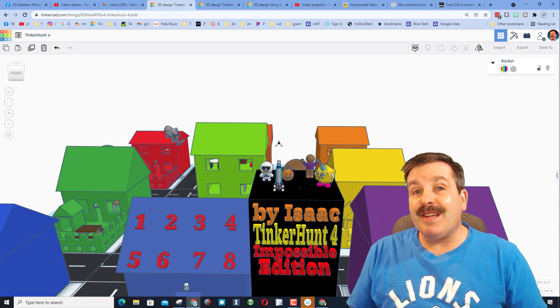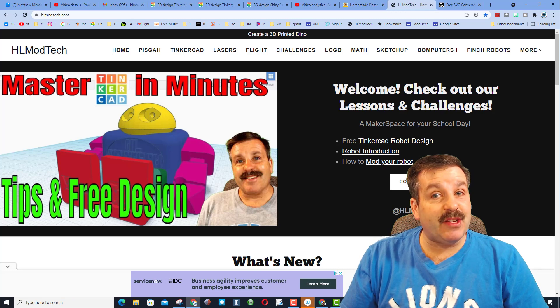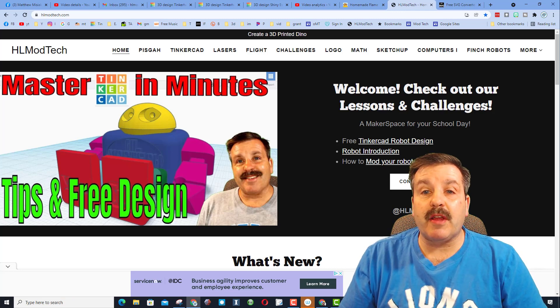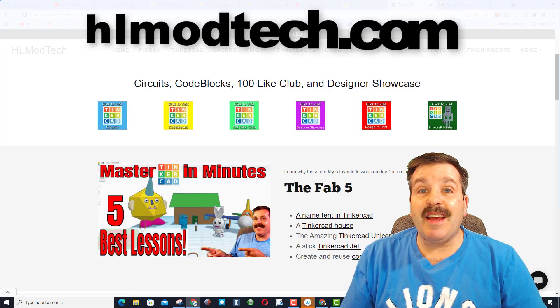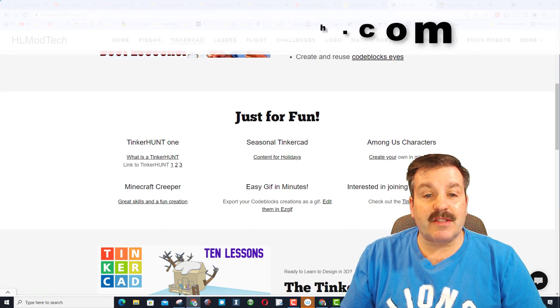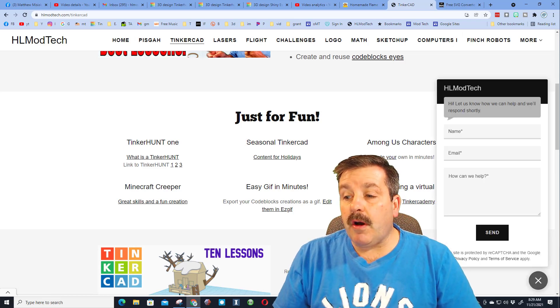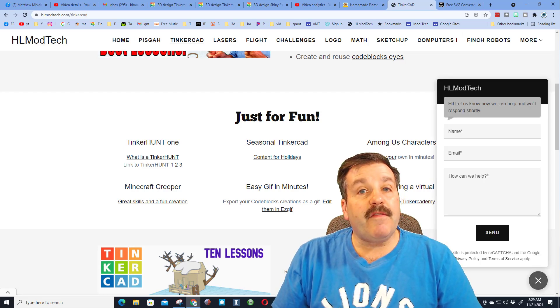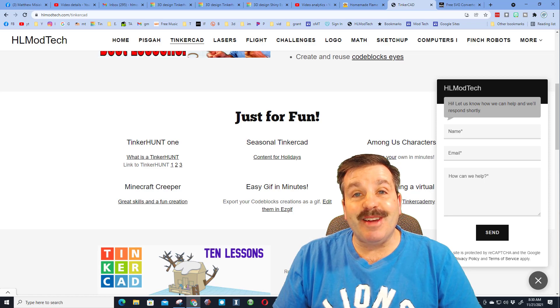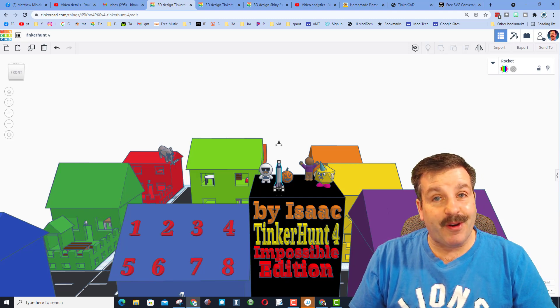Don't forget these come out every Sunday — make sure you hit that notification bell so you can be the first to see it and possibly the first to solve it. If you cannot add comments and you're not in my Google Classroom, there is one other option: visit hlmodtech.com and choose TinkerCAD — all of the Tinker Hunts are listed right there. There'll be a number four in a minute. After you solve it, just hit the messaging app, fill in your information, and you can send me your guess almost instantly.